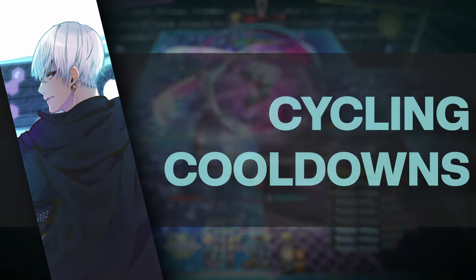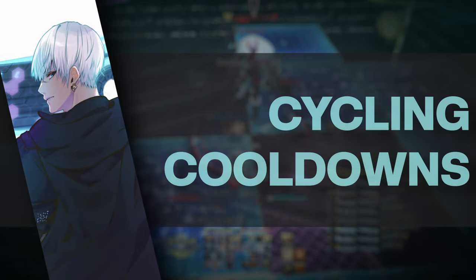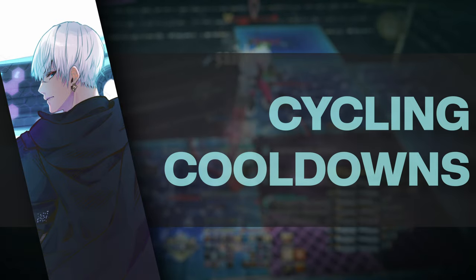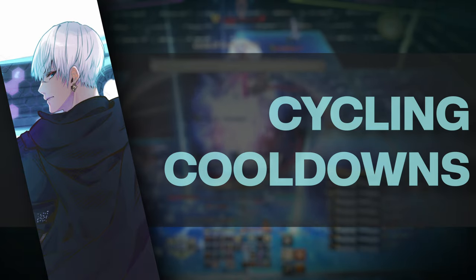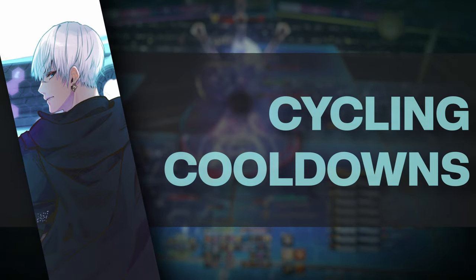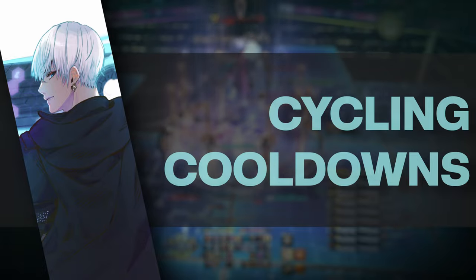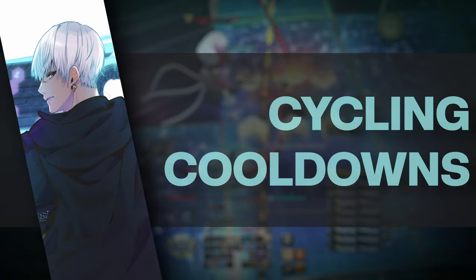For single boss fights, pairing cooldowns for tank busters allows you to safely mitigate almost any buster without over-mitigating or under-mitigating. If you use too many cooldowns for a single buster, you may have no cooldowns left to mitigate the next buster. If you don't use enough cooldowns, you'll simply die to the buster. Pairing these cooldowns and cycling between them is an extremely helpful way to mitigate, especially if you do not have the fight mapped out.